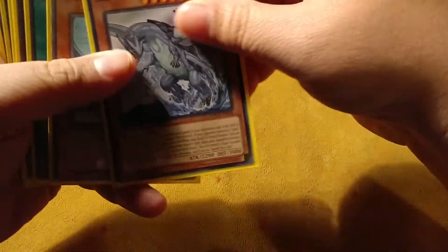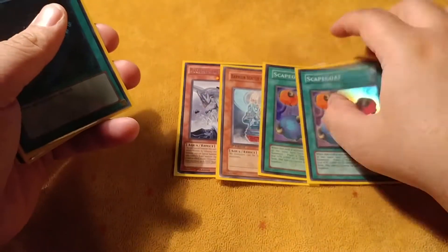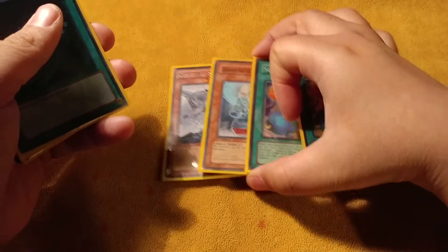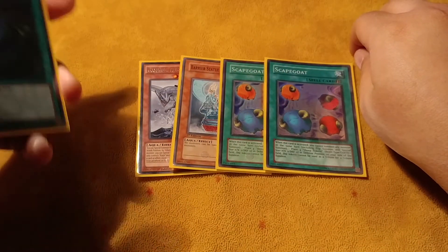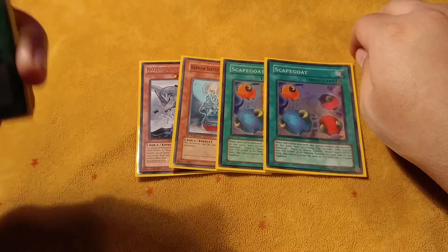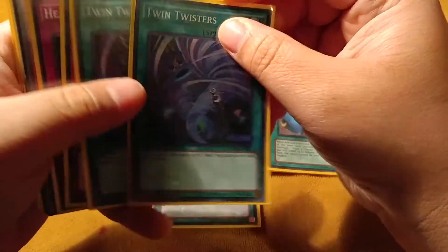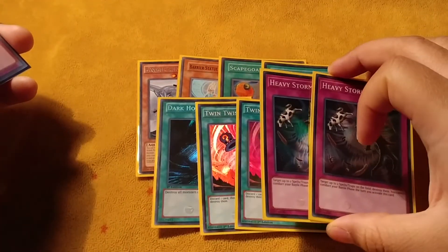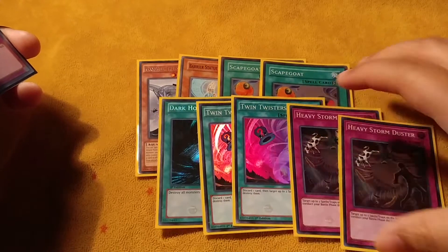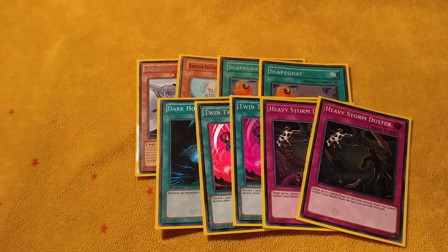Now going to the side deck real quick. One Gamma Seal, the third Barrier Statue — this is why I play Missus Radiant, just to open up Link plays, because making a Missus Radiant and a Toadally Awesome is still pretty good. Dark Hole, two Twin Twisters, two Heavy Storm Duster — I know you guys are like, 'why not just play more of these?' It's literally because I can combo off with this, so that's why I play it.